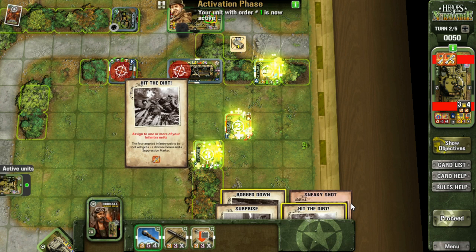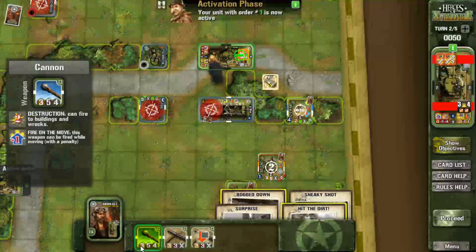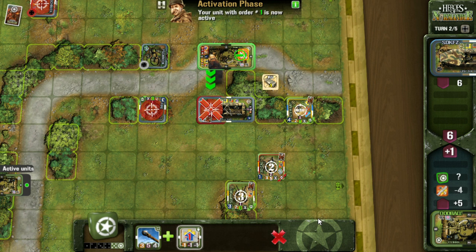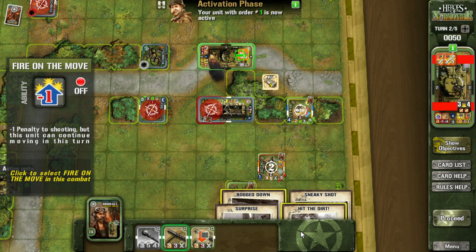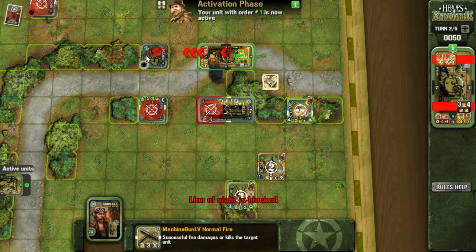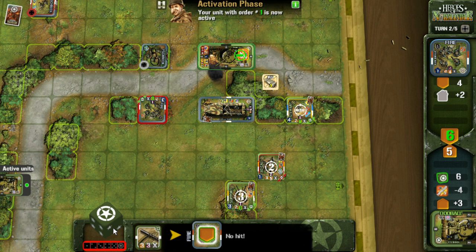I was frustrated I wasn't able to move my tank to win the mission right away, so I'm going to take it out on the vehicle right next door. Of course I roll absolutely terribly — I was suppressed as well, so that didn't help. I'm going to try a shot with the machine gunner too, you never know. We can't shoot at the panzerschreck because it's hidden. The suppression would have done some damage but we missed — still, it was worth a shot since we don't have to conserve ammo.